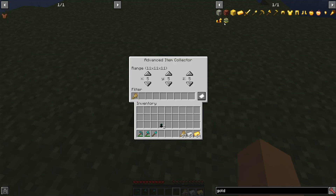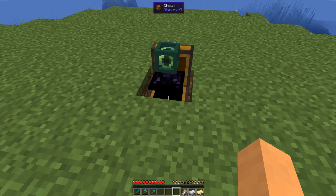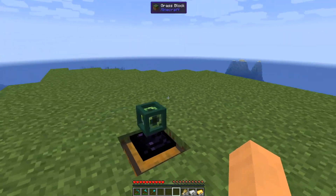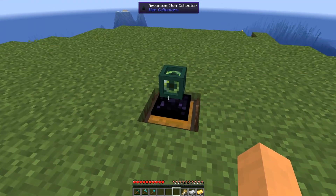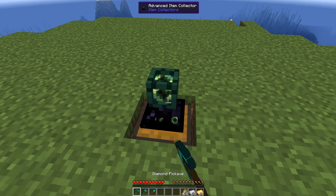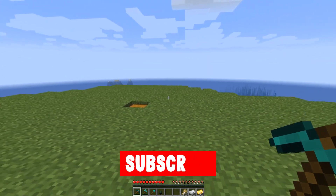Now with these being so cheap — the recipes — I would almost recommend if you're going to put this in a modpack to make them more expensive, because it's pretty easy to get ender pearls and obsidian even early on in modded Minecraft. These just feel super inexpensive for how powerful they are for early game automation.